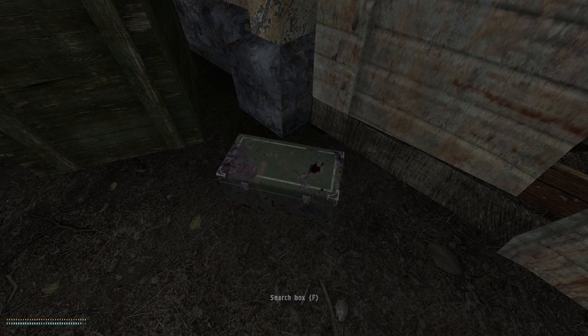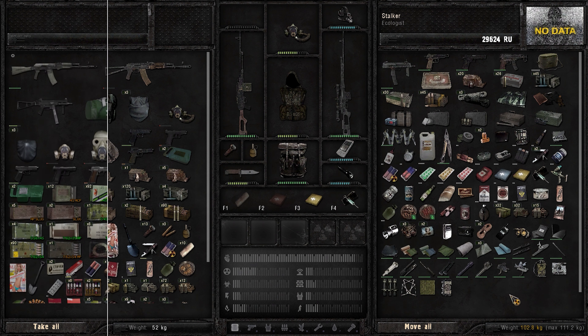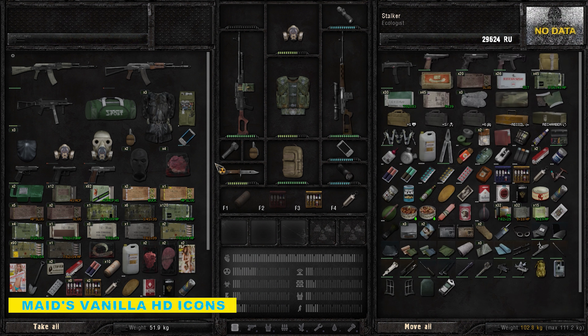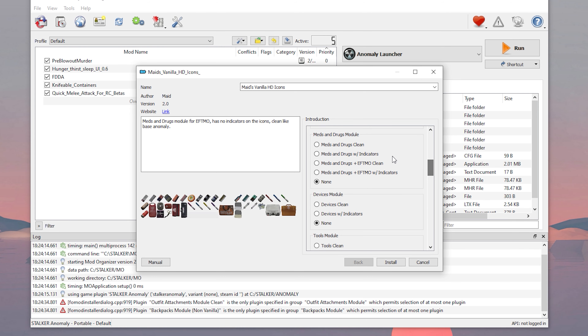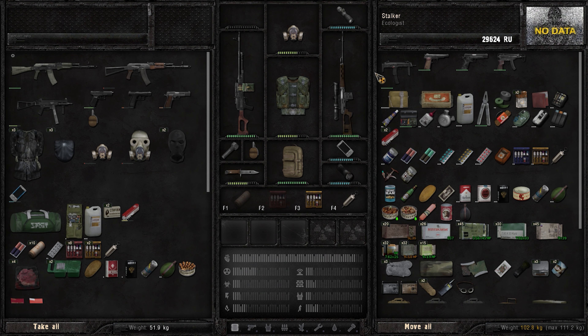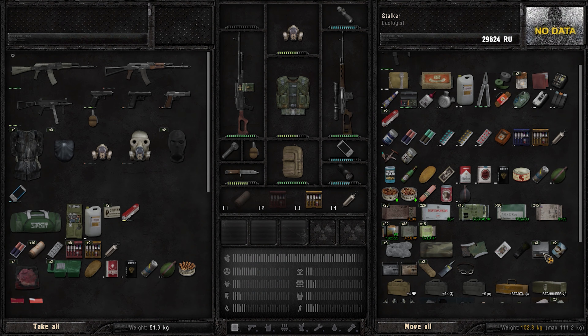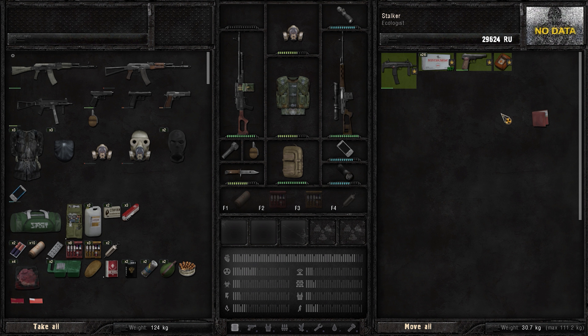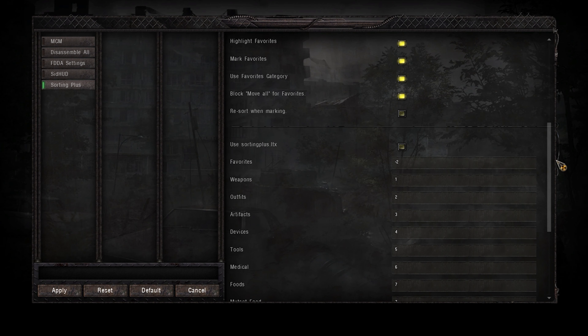Now let's talk about the inventory, because there are a ton of little cool things you can change and modify there. Let's start with the very popular Maid Icons that changes all the vanilla icons with much neater and cleaner ones. You have a ton of different options when installing the add-on to customize everything and show more info on the icon. Add to this the Sorting Plus add-on that lets you organize your inventory through categories, ordering all items for you, giving you a very clean, much more readable inventory.